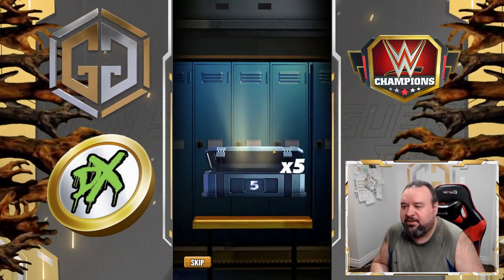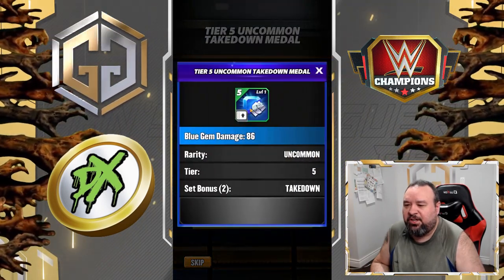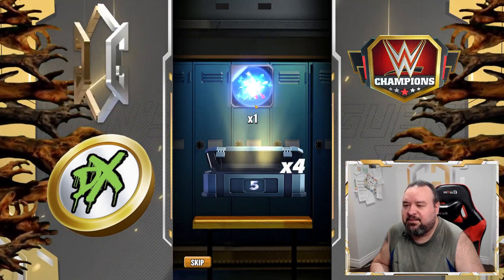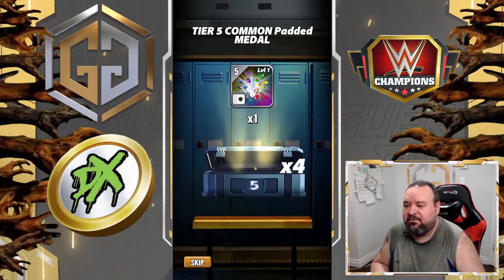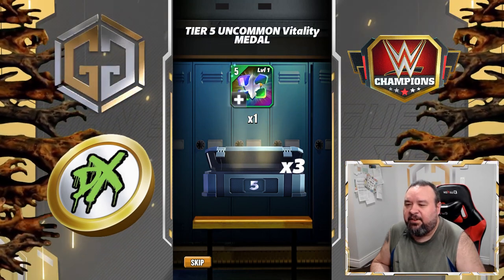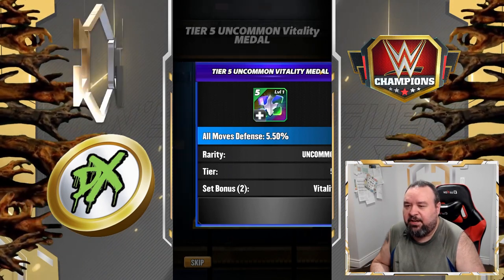Okay, so what do we have? Tier 5 blue takedown gem, flat — so that's useless. Tier 5 padded, flat on top of it, so that's going to be useless. Vitality — that could be used, and it's a percentage, so that one ain't bad.